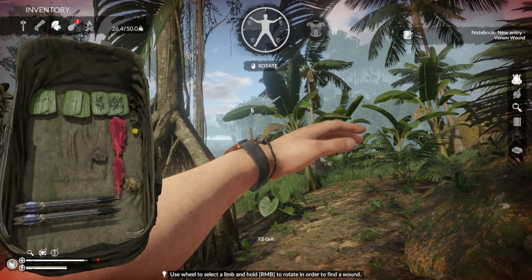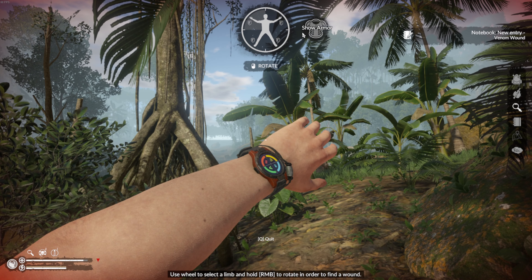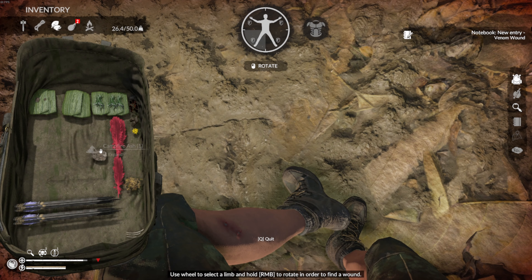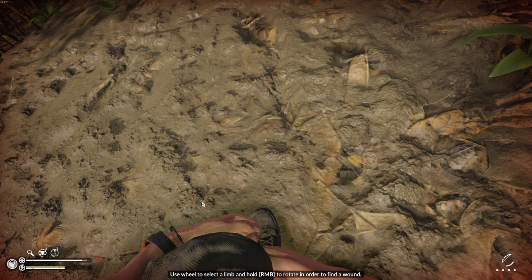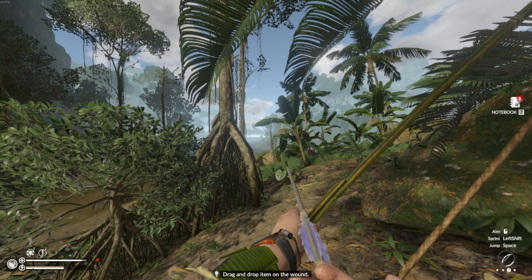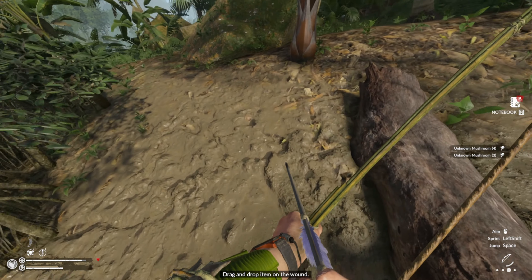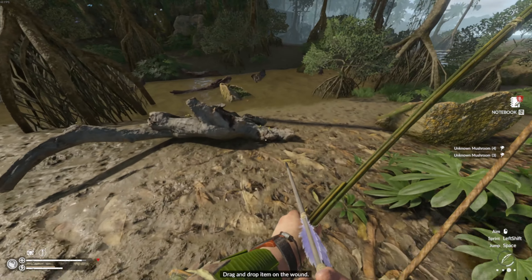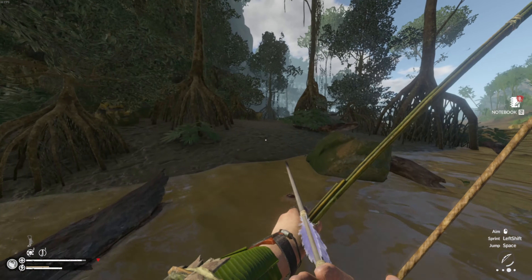Open your backpack and select the correct or best treatment. Once the correct treatment has been picked from the backpack, a white circle will be displayed over the wound and you just click and drag. If you're wearing armour, you can hide the armour to allow you to inspect your limbs by clicking on the armour icon - your armour will still be on your body, just hidden. Body inspection allows you to see infections, lacerations, leeches, rashes, scratches, abrasions, worms and venom wounds.